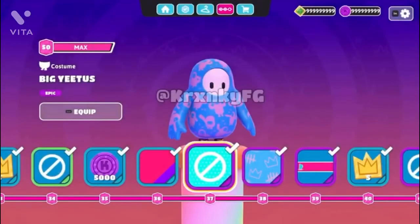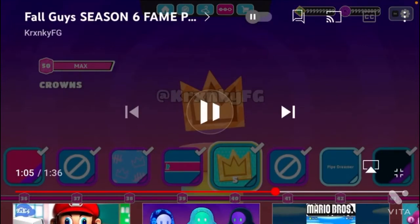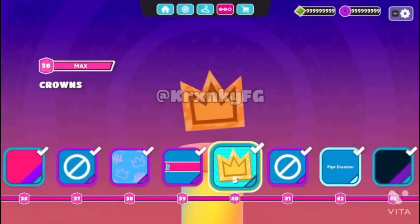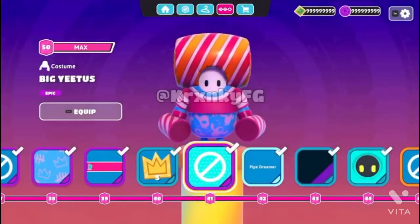Tier 37, we get a new outfit which is unknown — it's called Big Yeetus, probably my favorite obstacle. You get a pattern and another nameplate. You get five crowns again at Tier 40. Now that's the Big Yeetus outfit — I like the Hammerhead, that's pretty cool. I feel like for a Summer Beach tropical season, there would be a Big Yeetus Hammerhead shirt outfit, that would be pretty cool. That's Tier 41, which I like honestly — he looks sick.